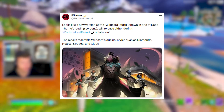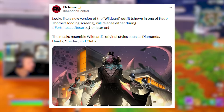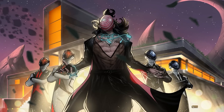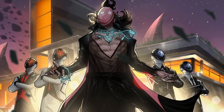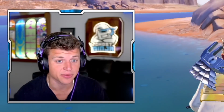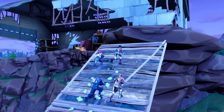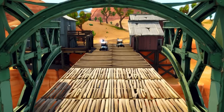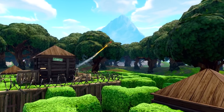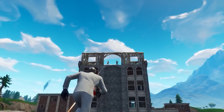This looks to be a new version of the Wildcard outfit, shown inside of the Kato Thorns loading screen, where you'll receive a brand new edit style and skin for free. Here are all four different edit styles to the outfit. As you remember from Chapter 1 Season 5, we had the Heist LTM — one of the most iconic LTMs that a lot of players loved back in the day.